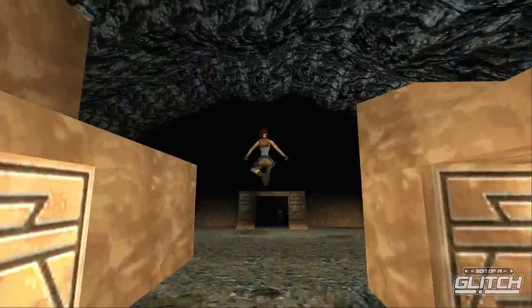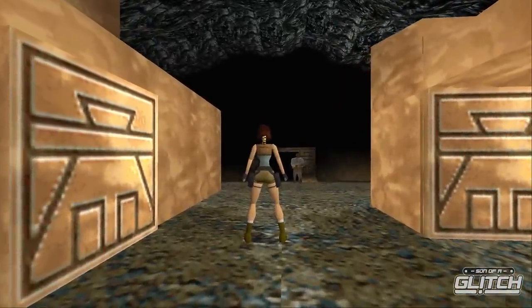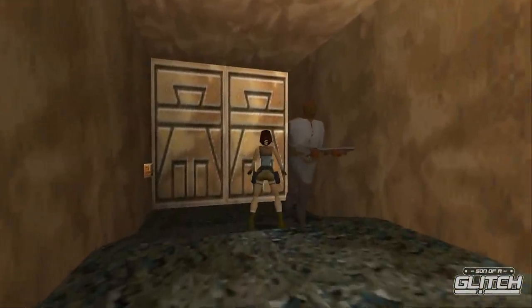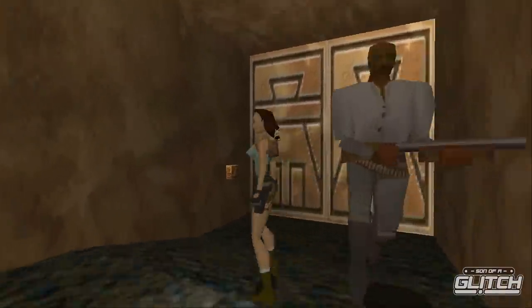The best part about the Natla's Mines door clip is you most likely won't step on the tile directly in front of the door, which triggers the shotgun guy to come for you — he'll now just stay in place by the exit door, which is pretty amusing. He looks like he's running, but he's going nowhere fast.